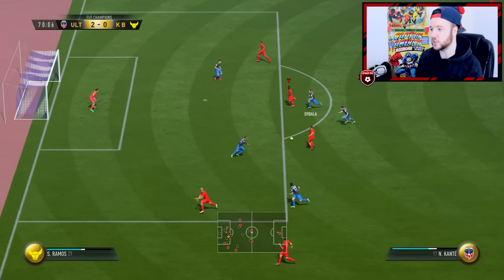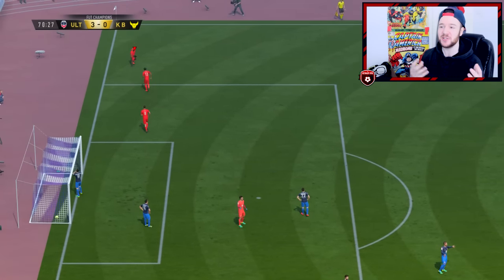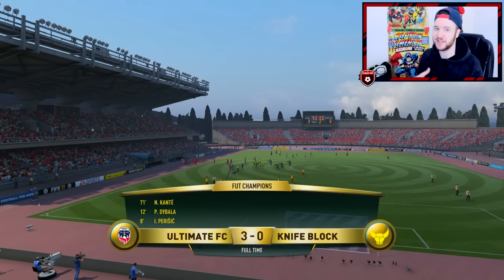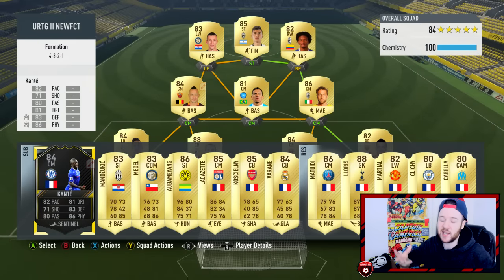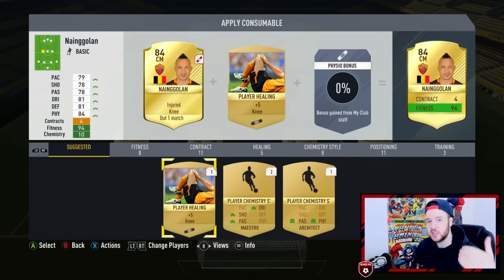I'm through on goal with Quadrado to finish — that was really poor from me and we got lucky as he just missed an open goal. Then Kante — brought on at half-time — already scored a goal! Fantastic, one game one goal with the new One to Watch card. Three-nil, I'll take that. When I went three-nil up he started taking my players out — Kante has picked up an injury, and also Nangolan. One thing that really annoys me about FIFA 17 is slide tackles from behind with clear intent not getting a red card.